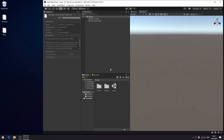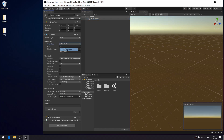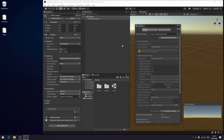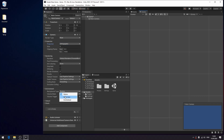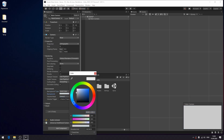Because Unity created a 3D project for us by default, we need to convert it to 2D. So I remove the extra light, set the camera to orthographic, go to Window, Rendering, Lighting, and remove the skybox. I press 2D in the Scene View, then go to Camera, Background Type, Solid Color — since skybox doesn't make sense for 2D.